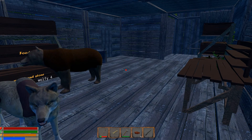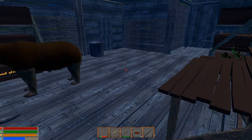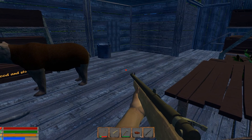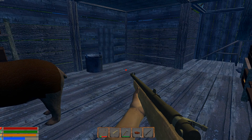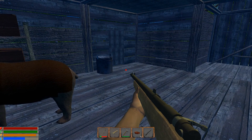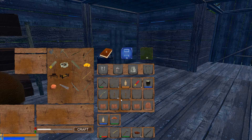Hey everybody, welcome back to Trials of Wilderness. In our last episode, we got our rifle crafted — this little jewel right here. I'm not sure how many bullets it'll hold, but we went ahead and crafted some ammo. We got 51 bullets, plus probably one in the gun, so I think we're gonna be okay there.